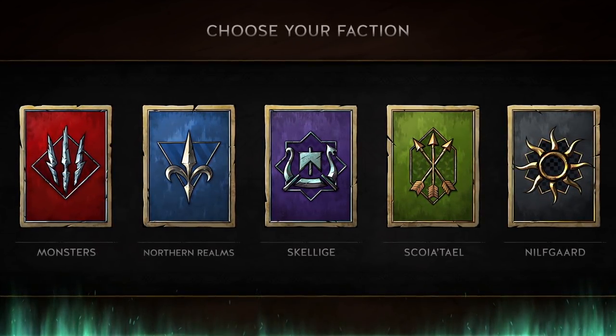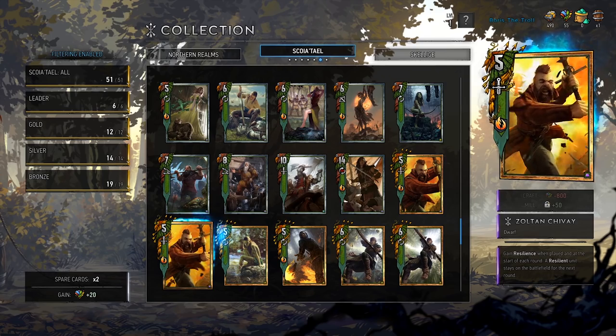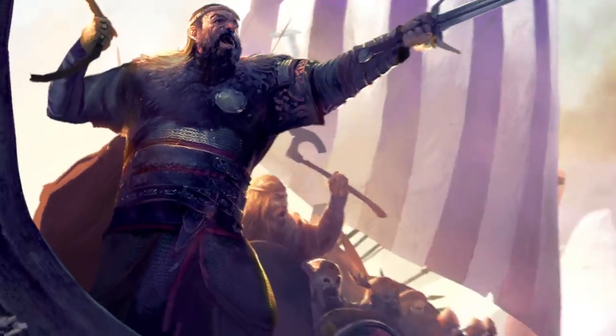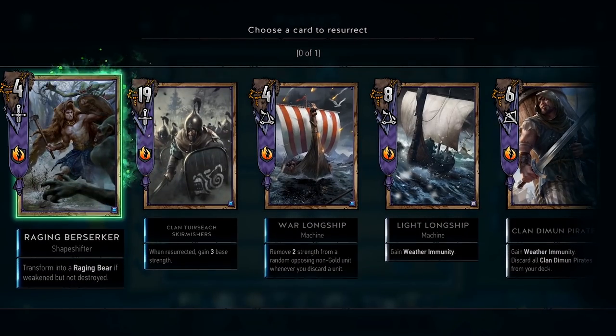Recruit your army from among five factions. Each faction features unique cards which only it can use, and thus offers a different play style and favors different tactics. The seafaring warlords of Skellige are brutal and never rest — they exploit their ability to bring fallen brothers back into play.